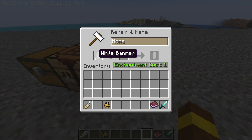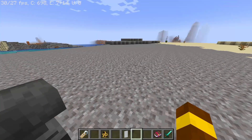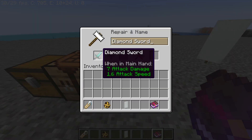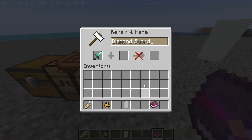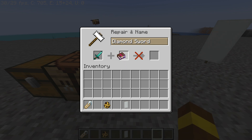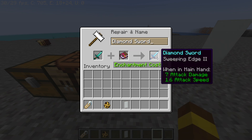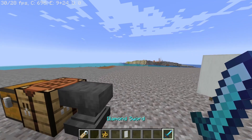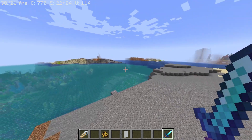You can use a banner so you know where your home is and keep it near your home. Also, most importantly, you can use the anvil to put enchantments on your tools or weapons. As you can see, this sword has Sweeping Edge, which gives more damage to the sword.